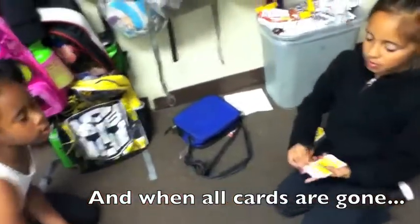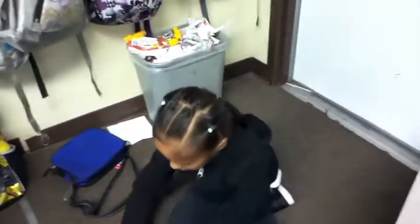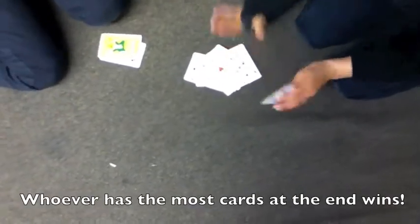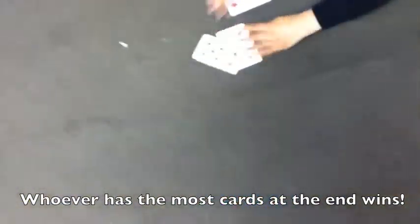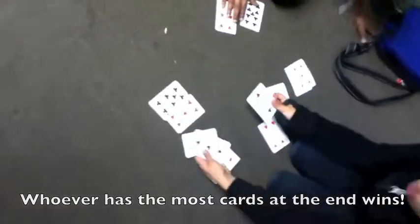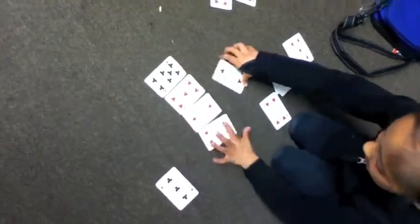And so now we're gonna count our cards. One, two, three, four, five, six, seven, eight, nine, ten, eleven, twelve. So I have twelve and she has two. Now we're gonna spread them out and show them what twelve and two cards look like.